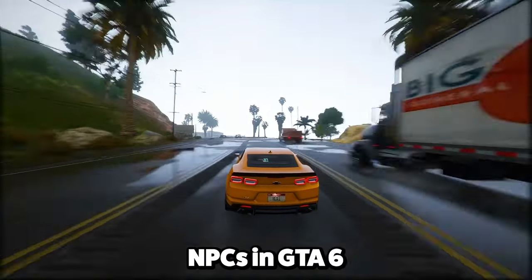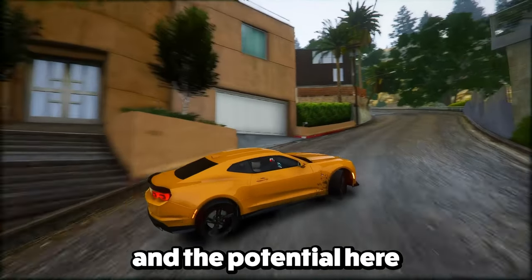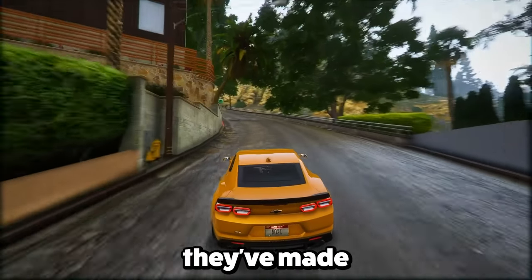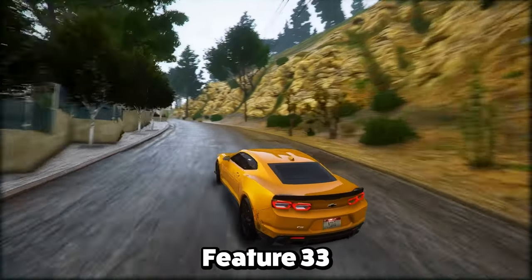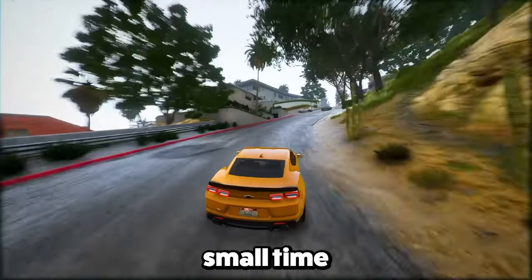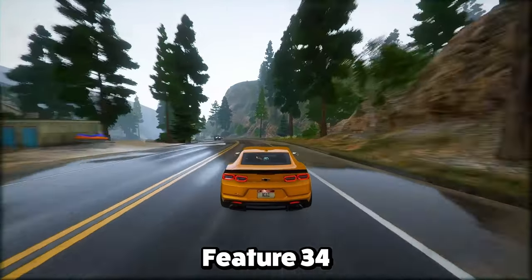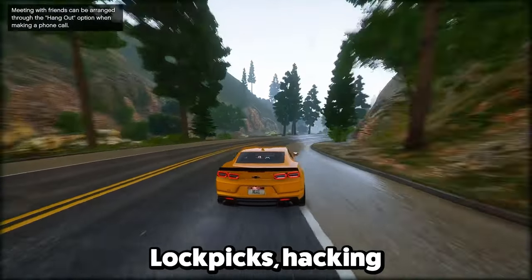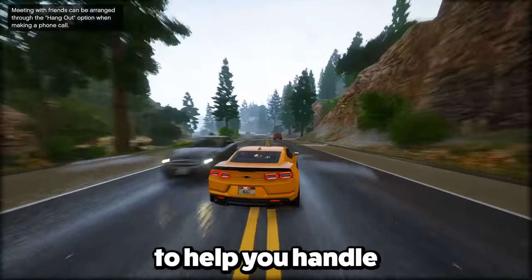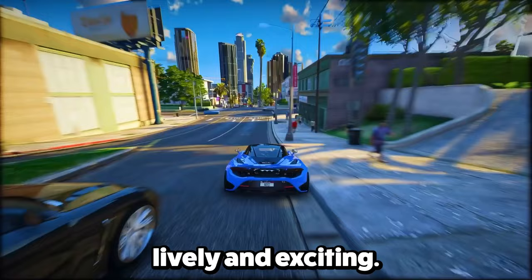Feature 32: NPCs in GTA 6 are shaping up to be super interesting. Rockstar's bringing in the immersive vibes we loved in Red Dead Redemption 2, and the improvements they've made could take the game to a whole new level. Feature 33: GTA 6 starts off with small-time heists and the chance to rob small businesses, giving you a thrilling start. Feature 34: You'll get a bunch of tools to up your crime game — lockpicks, hacking gadgets, and more to handle whatever challenges come your way.